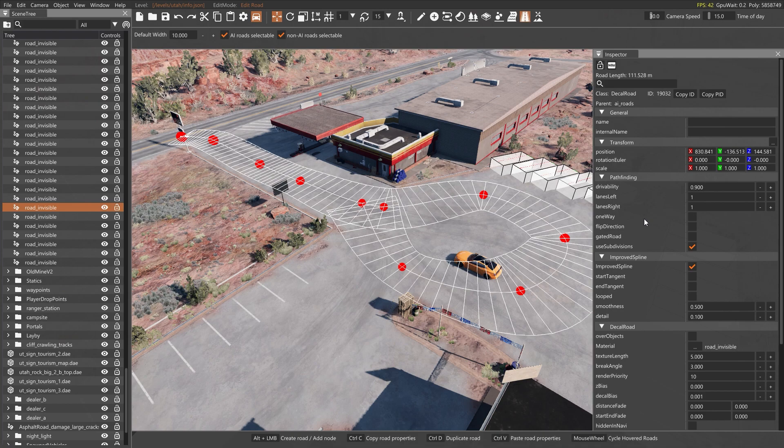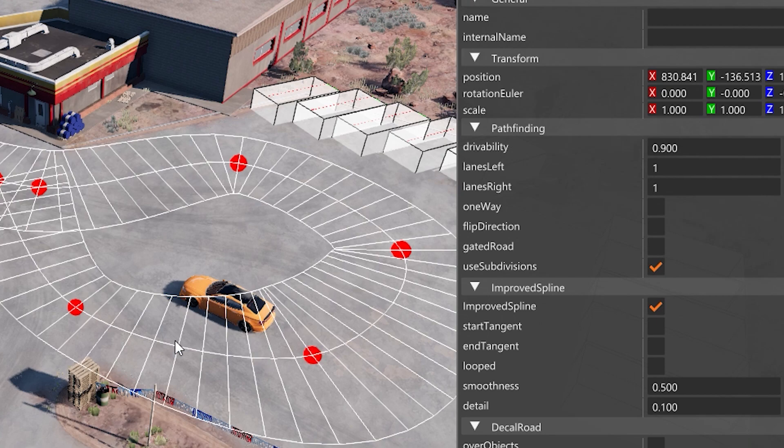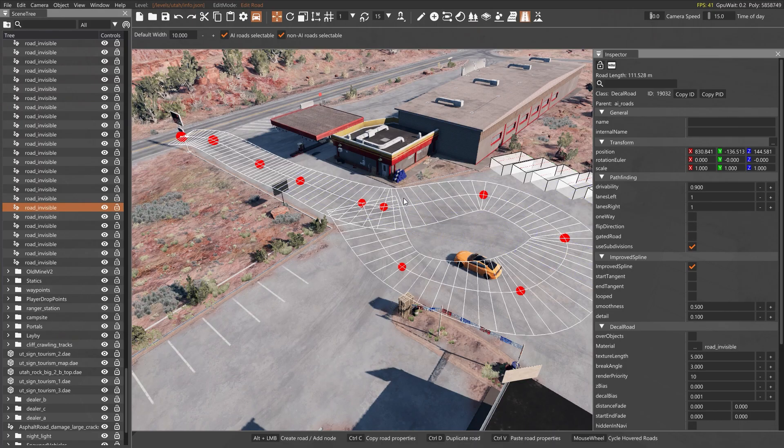Below that — and this is one of the questions I've been asked several times — is how do you tell the game that you only want so many lanes on each side? This is where lanes left and lanes right come in. Essentially, how many left lanes are there and how many right lanes? You can see the way this is divided up: it's got one of each, so that's how this road is set up.